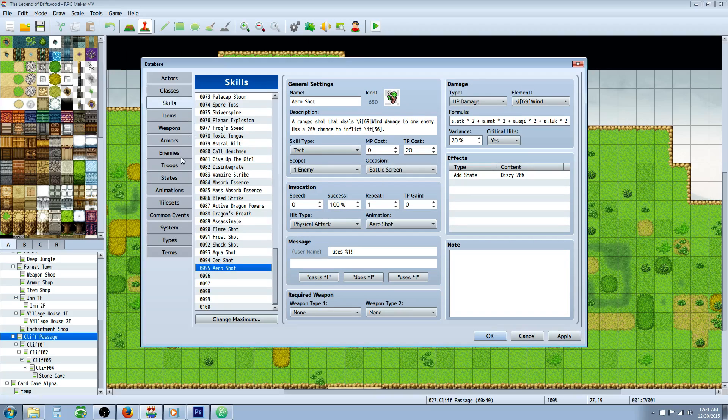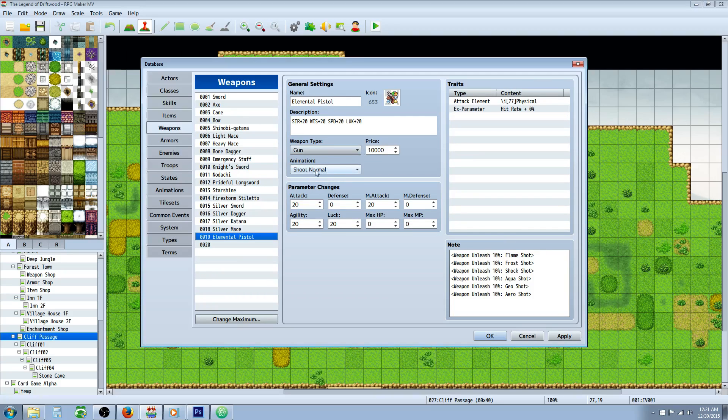Now let's go over the weapon itself. It uses a regular shoot normal animation, but it also uses the Weapon Unleash note tags. This plugin is really awesome — once I saw Yanfly's video on it I knew I had to use it. In the weapon's note tags, you type the weapon unleash tag with the percent chance, then a colon, the name of the skill, and close the brackets. You can stack multiple skills: it checks for Flame Shot first at 10%, then Frost Shot at 10%, then each subsequent shot down the list. If none trigger, it just does a regular attack the remaining 40% of the time.